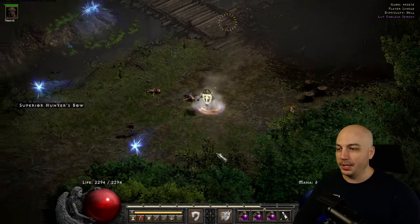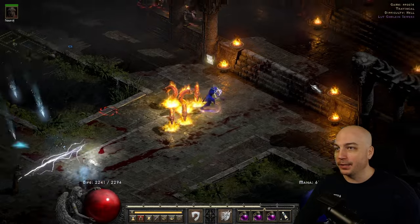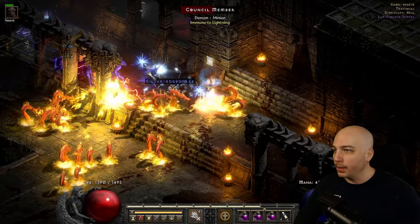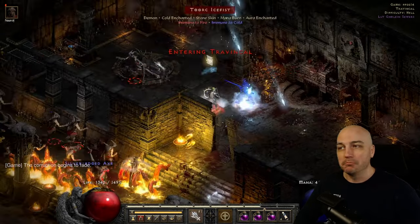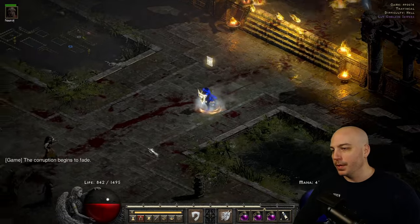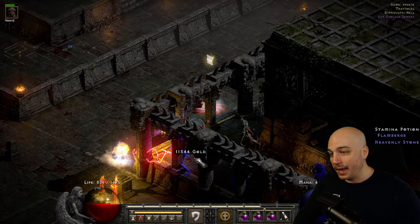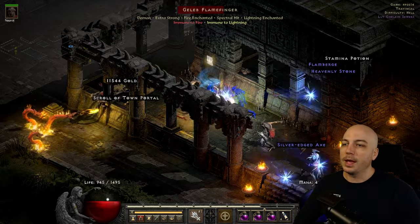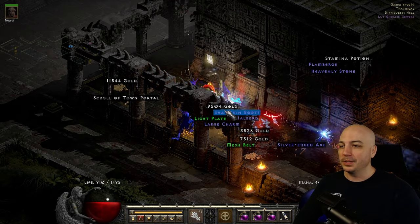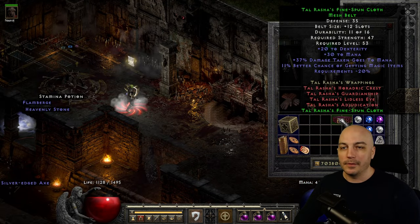Next up could be tough early on, but we're out here at Trav. The Council is 100% demons, though some enemies nearby are not, so you have to watch out — this can be incredibly dangerous. The good news is it's right next to the waypoint and very easy to get to. If you die, just reset and try again. If you're lower level, lure them away and take them on one by one. Once you get better gear with fire absorb, you can take them on full force. Everyone knows Trav is known for high runes and jewelry. Good old Tal's Belt right there — not too bad. Don't sleep on the gold if you love gambling.